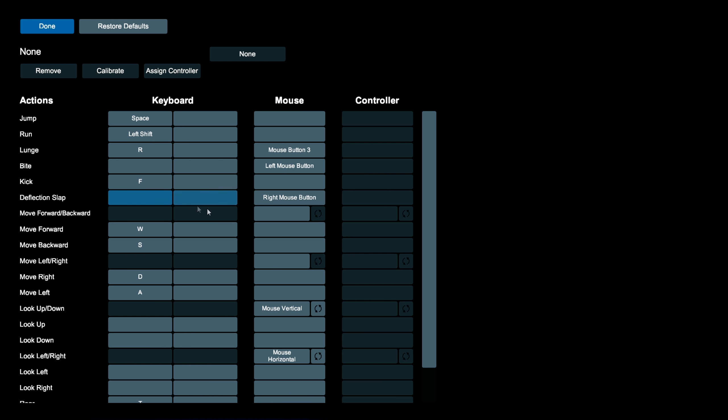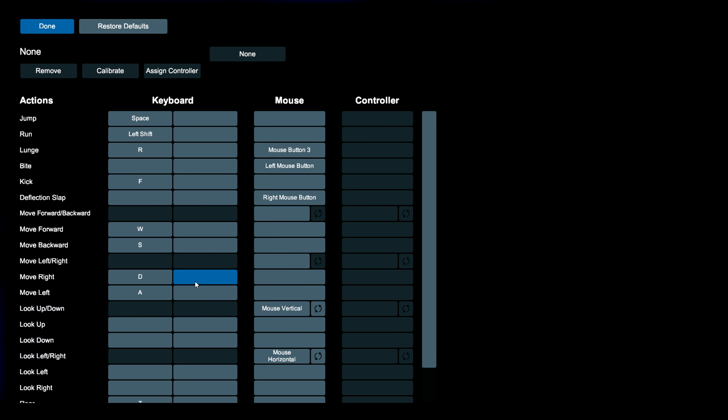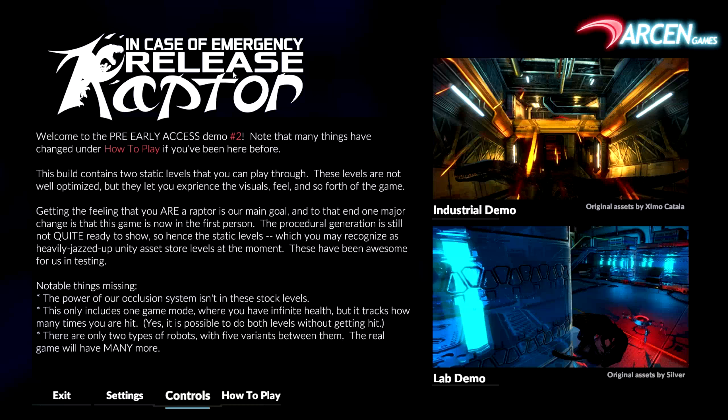First up is the control section. Controls are fully rebindable and there's quite a few controls running from jumping, lounging, biting, kicking, screaming and running. You also have a deflection slap that somehow lets you deflect laser beams back — I'm not sure how they put that one in, but then again you are a bloody raptor. Movement from quite a few directions, and there is also the option to go from first person mode into third person mode, which doesn't improve the game at all, but such is the case.